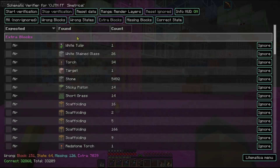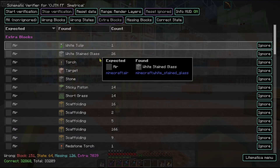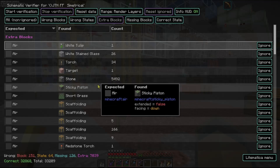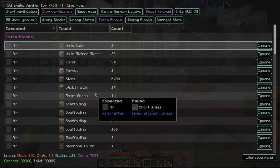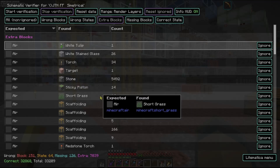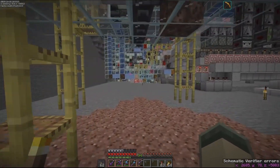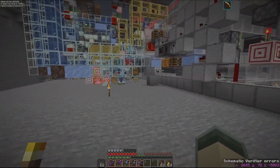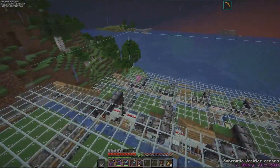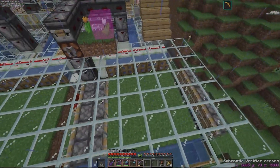So I've got all of these and it's expecting to find air but there's a white tulip in that place. I can click on this and it's going to highlight every one of them, or I can click on just one if I want to find just that one block. I did edit the schematic after I had created a backup copy of the world — it had all of this stuff in it and I deleted it out of the schematic before I put it down. So now I can actually go locate that block. Let me do a free cam fly around — there it is. You can see there's the extra block; I actually put these in as an indicator of what is produced by that farm.